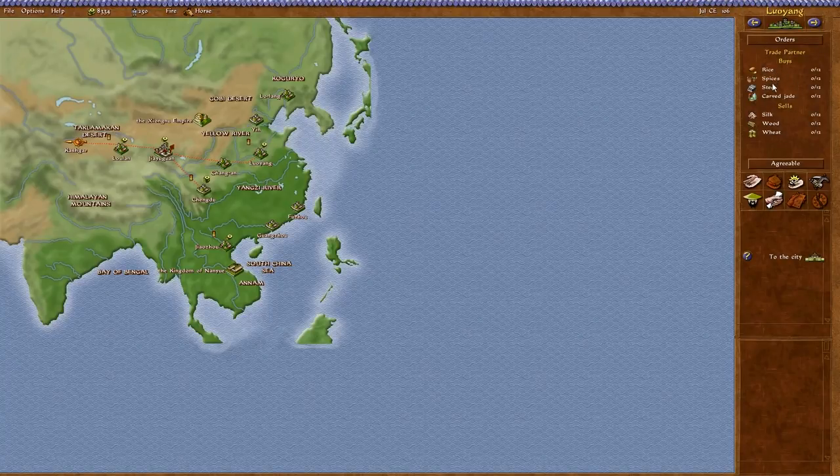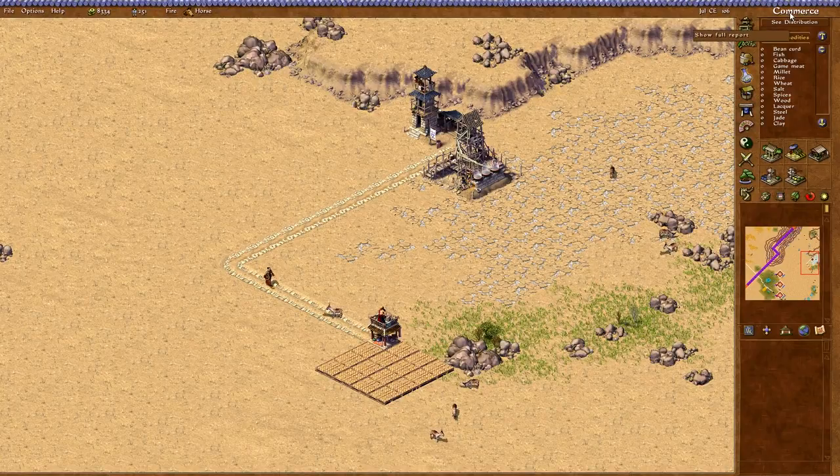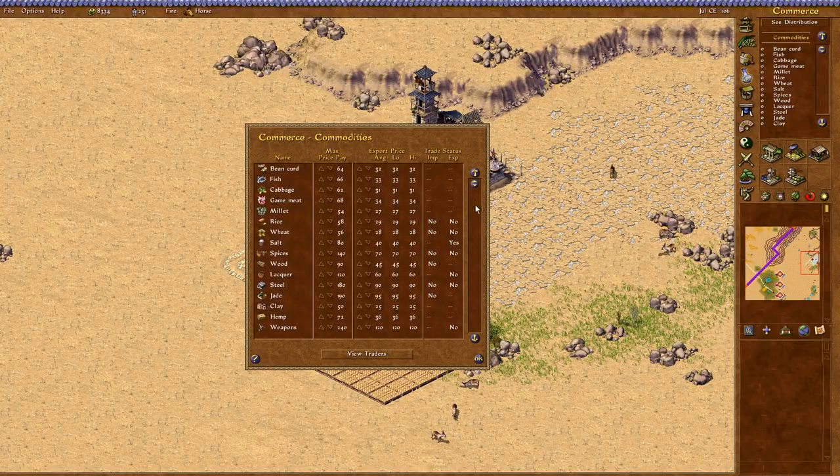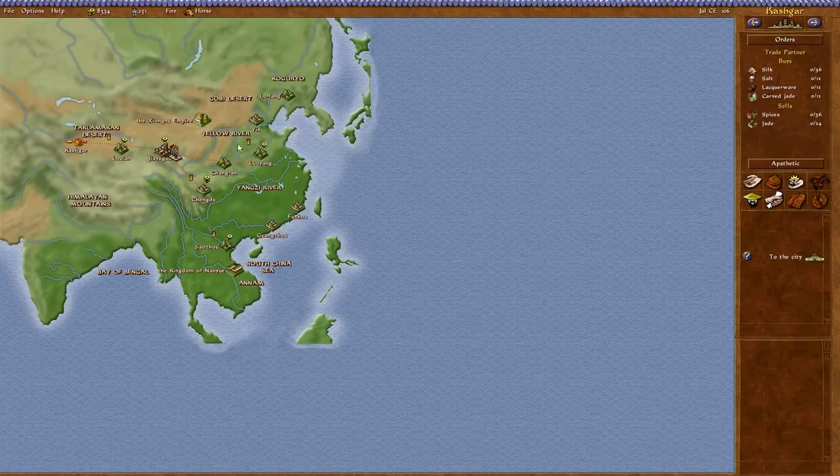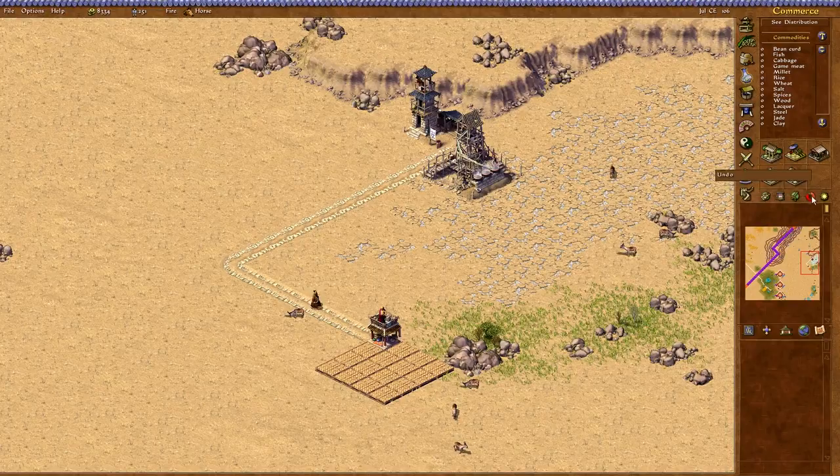Let's figure out what we can sell first. Lou Yang buys steel and carved jade. We can import jade from Kashgar and sell carved jade. That might be worth it — what are the prices? Carved jade exports for 230, and jade imports... that's actually quite good. We can import 24 and sell 12, so we just want to maintain 12. They also buy steel.